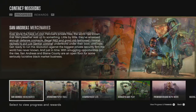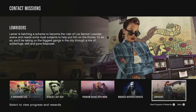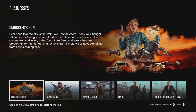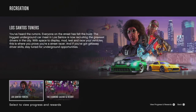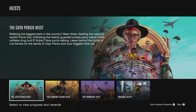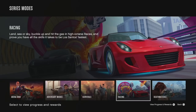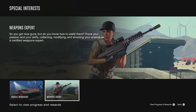Under contact missions you've got San Andreas Mercenaries, Operation Paper Trail, A Super Yacht Life, Gerald's Last Play, Premium Deluxe Repo Work, Madrazo Dispatch Services, and Low Riders. Under businesses: Los Santos Drug Wars, The Contract, After Hours, Smuggler's Run, Gun Running, Import Export, Bikers, and Further Adventures in Finance and Felony. Recreation has Los Santos Tuners and the Diamond Casino and Resort. Heists include Cayo Perico, Diamond Casino, Doomsday, and the original heists. Series mode has Arena War, Adversary Mode, Survivals, Racing, and Death Matches. And Special Interest includes Vehicle Enthusiast and Weapons Expert.